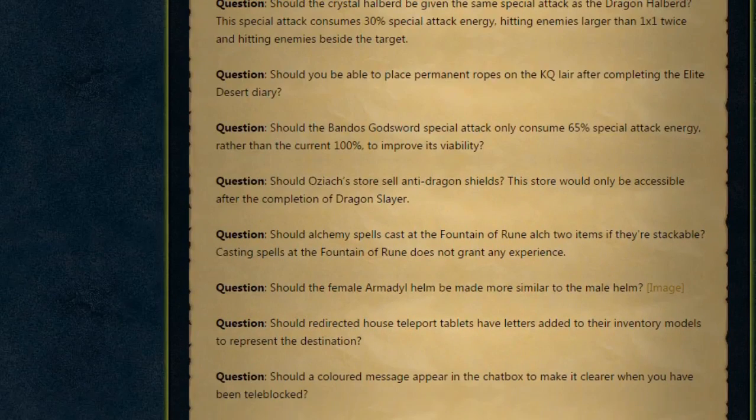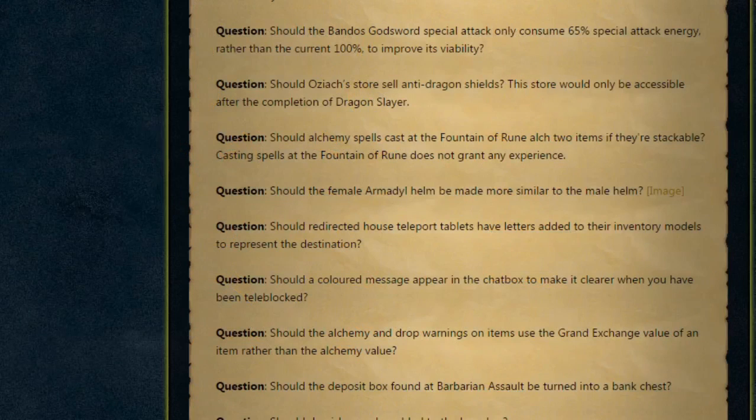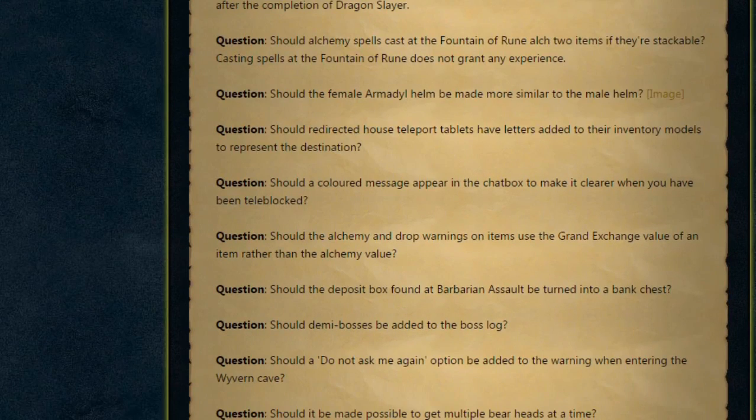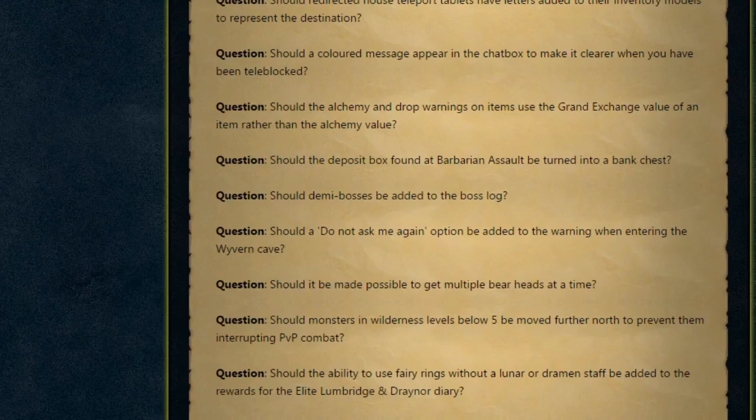Should the female Armadyl helm be made more similar to the male helm? The female helmet is very open at the back and a lot thinner, whereas the male helmet is wider and closed off — they're suggesting making the female one more closed off and slightly wider to feel more like the same helmet. Should Redirected House Teleports have letters added to their inventory models to represent the destination? I like that idea, though some destinations like Rimmington and Relekka share the same letter, so they'll need to be careful. Should a coloured message appear in the chat box when you've been teleblocked? Should alchemy and drop warnings use the Grand Exchange value rather than the alchemy value? Should the deposit box at Barbarian Assault be turned into a bank chest? That would be very useful but it could also be quite a powerful bank — for example if you're killing things at the Waterfall Dungeon.